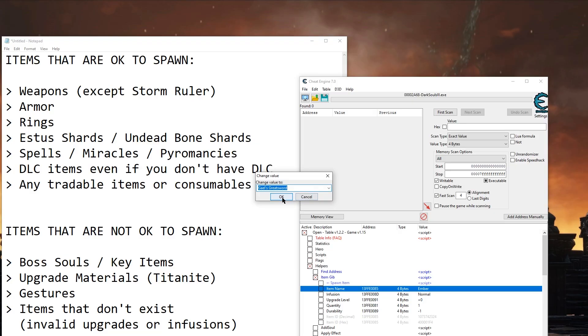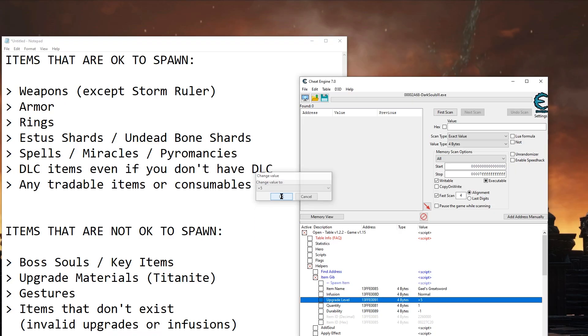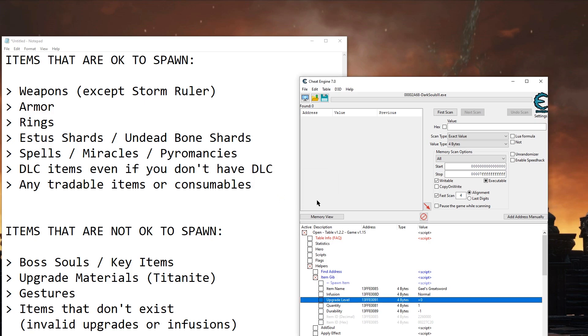Be sure to spawn in the correct upgrade level and infusion for items. For example, Gael's Greatsword only goes up to plus 5, not plus 10. Gael's can't be infused, so it'll be a normal infusion. If you don't know the upgrade level you want, it's good to simply spawn in at plus zero and use a free upgrade script I'll show you later that will always let you reinforce and infuse legitimately.